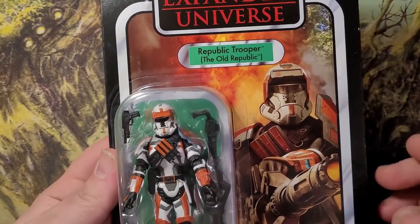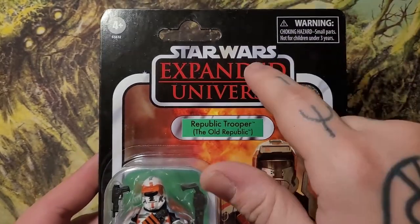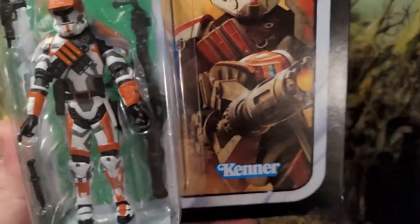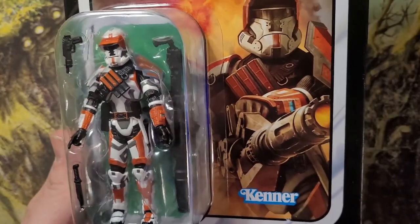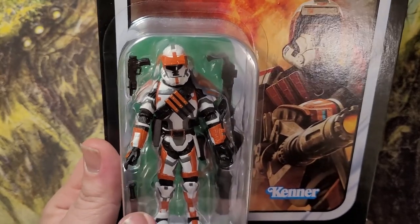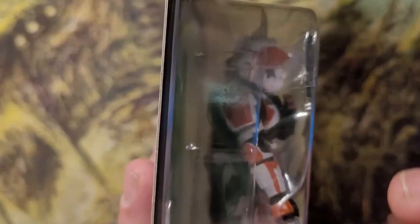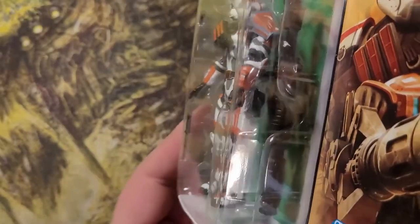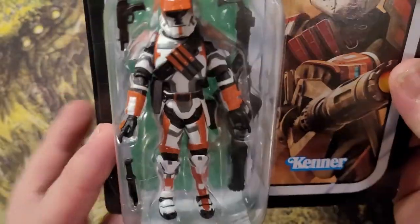Next we have the Old Republic Trooper, also from the Expanded Universe Star Wars line. Much like Shae Vizla, this could almost be a deluxe figure and is very well priced for everything you get — including the heavy repeating blaster in the back, a knife, a smaller blaster, and an amazing belt with side accessories.